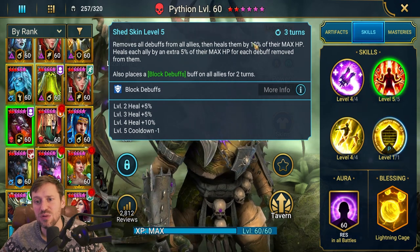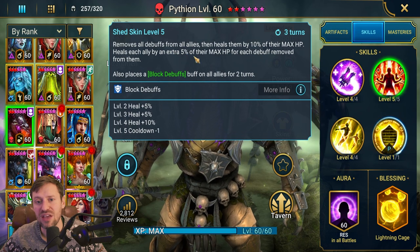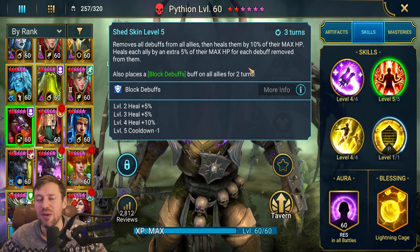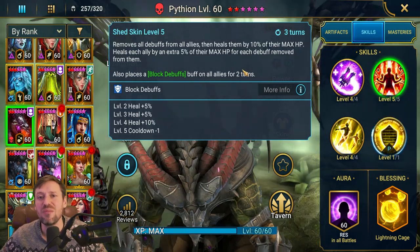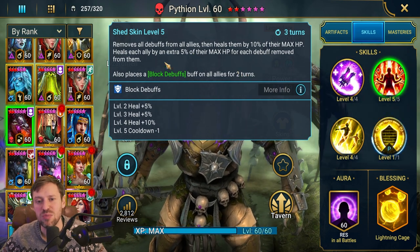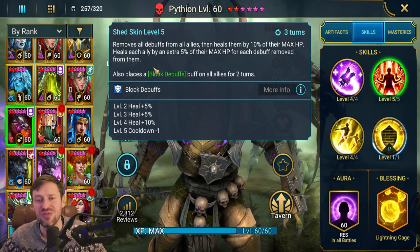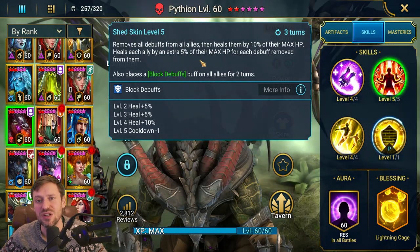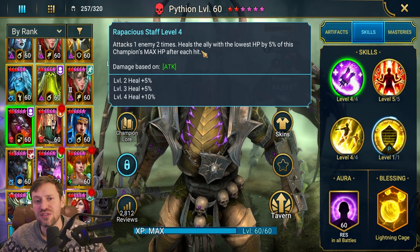His A2, Shed Skin, is on a three-turn cooldown as well — another very, very low cooldown. It removes all debuffs from allies, heals them by 10% of their max HP, and heals each ally an extra 5% for each debuff removed. In hydra, the head of poison throws out loads of poisons, meaning you're going to heal your team a ton. It also places block debuffs on allies for two turns — one of the strongest buffs in the game.